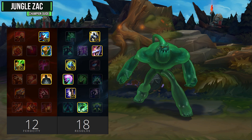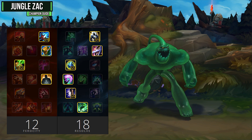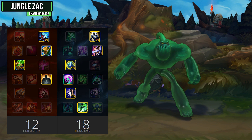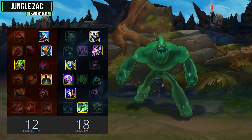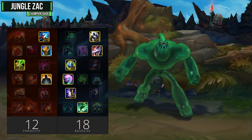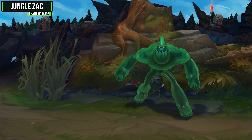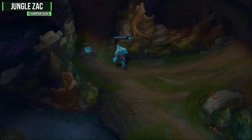For your masteries, you'll want to go 18 Resolve and 12 Ferocity, grabbing Courage of the Colossus as your keystone. He can easily proc it from his E ability and his ultimate, and that shield makes him an even tankier champion. The rest of your masteries are pretty generic, but just make sure you take Runic Armor because that plus healing really works well with his passive. Honestly, there are no real alternatives — you'd want Courage of the Colossus in all situations.